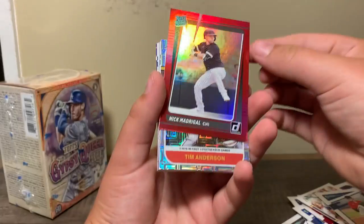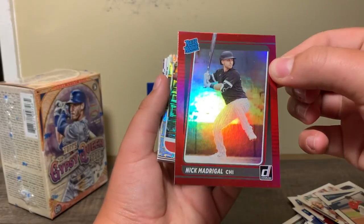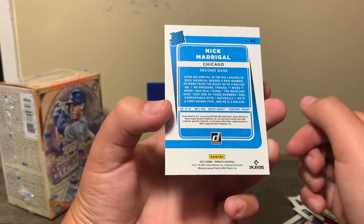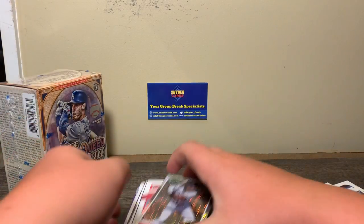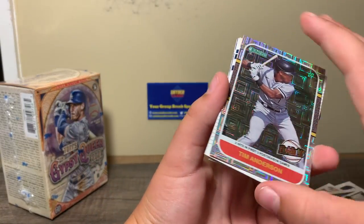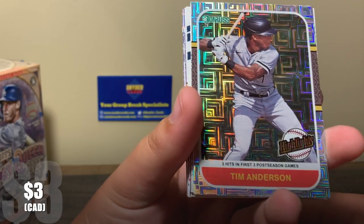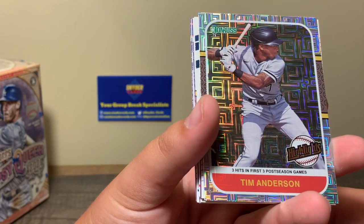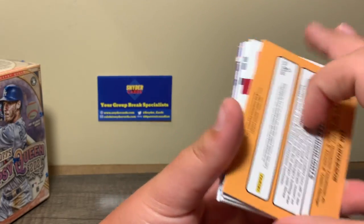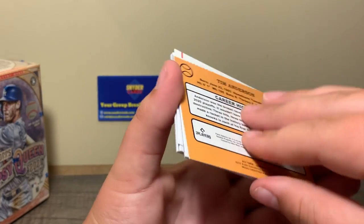But take a look at this — this is awesome. Nick Madrigal — that's a good one right there, good rookie. We've got a TA — Tim Anderson. Three hits in first three postseason games. This is a highlights card, like a retro. That's definitely a cool one. I like those.